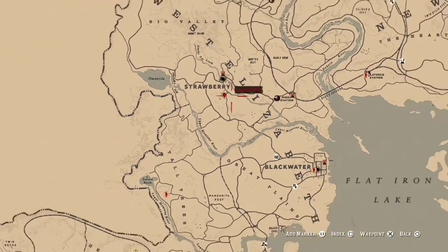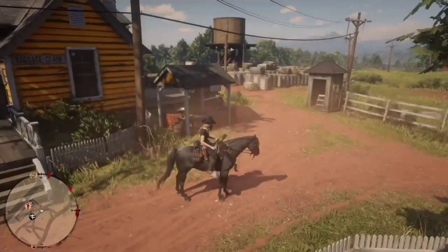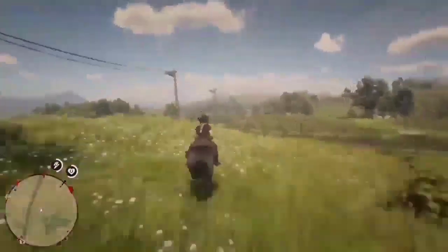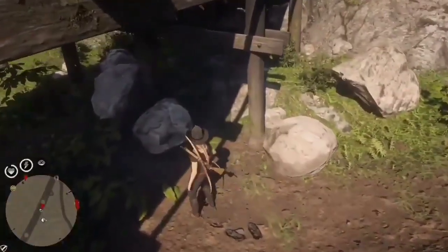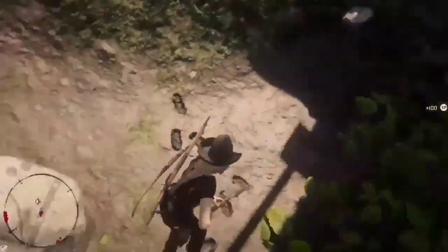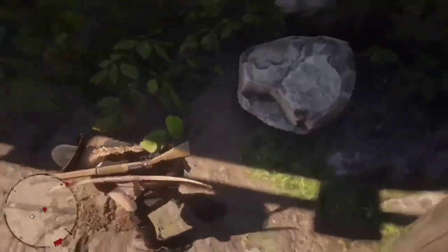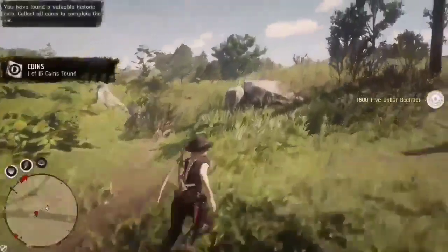Most of the coins are around roads, and some are near Emerald Ranch. You want to set markers on those coins along the roads. As you can see here, I'm digging up the first one, which is at Rhodes, underneath this train bridge right here — I'll put a red marker on that one.